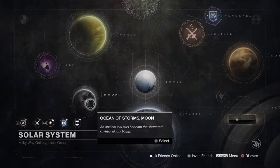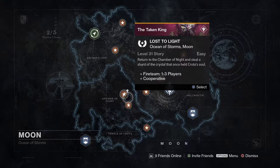In order to actually get the Black Spindle, you need to make sure that the daily heroic story mission is Lost to Light. By having the mission be daily, it activates an alternate path that you need to go down in order to start the gauntlet event, which at the end you are awarded the Black Spindle.